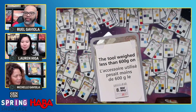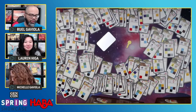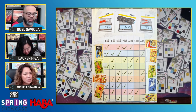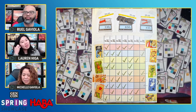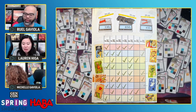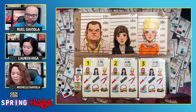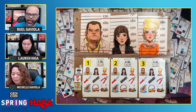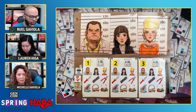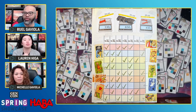The tool weighed less than 600 grams on May 8th. So May 8th, less than 600 grams — that means it's either got to be the knife or the pliers. And the date was May 8th. On your player board, I'm going to put a dot and X out the taser, because we know the tool cannot be more than 600 grams. Going back to our little factual sheet, we see that the taser is 650 grams, so we can eliminate that on May 8th.